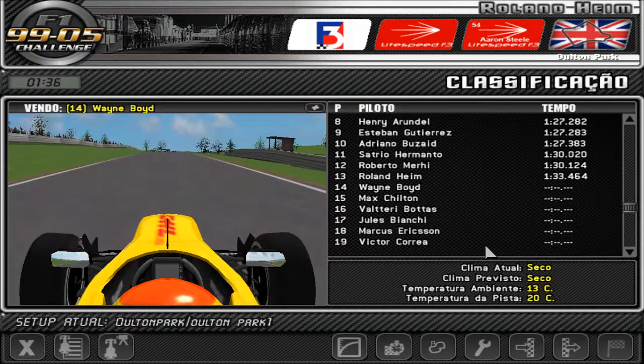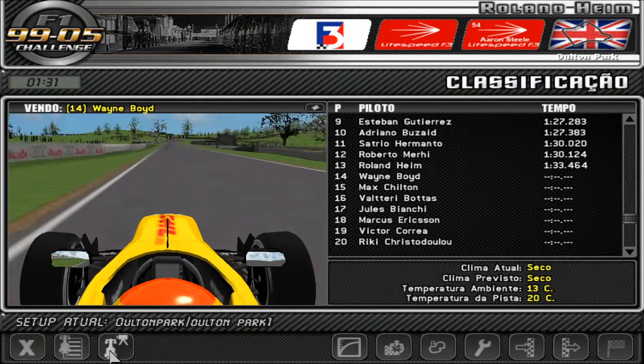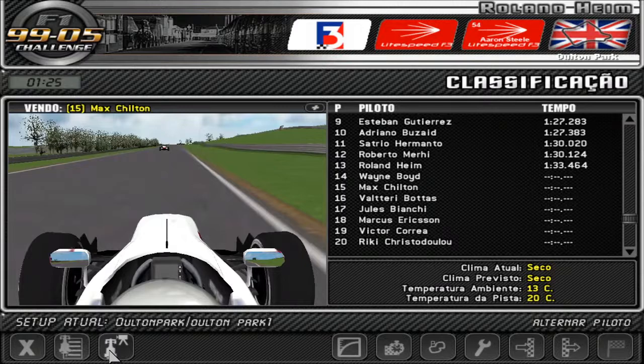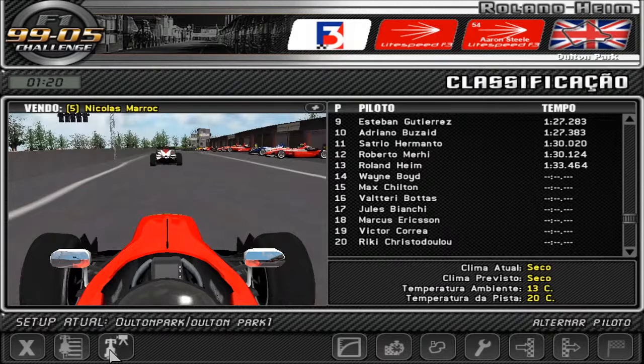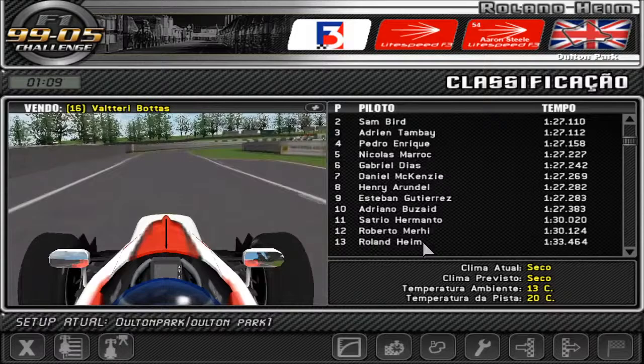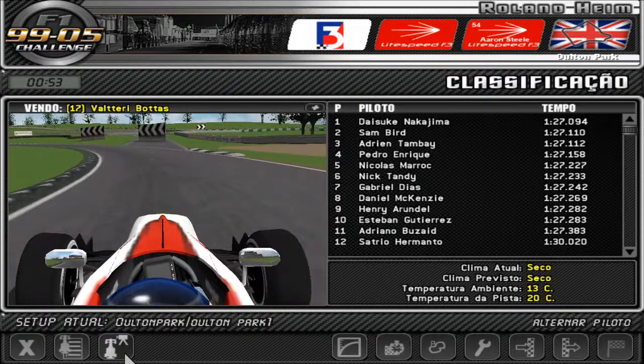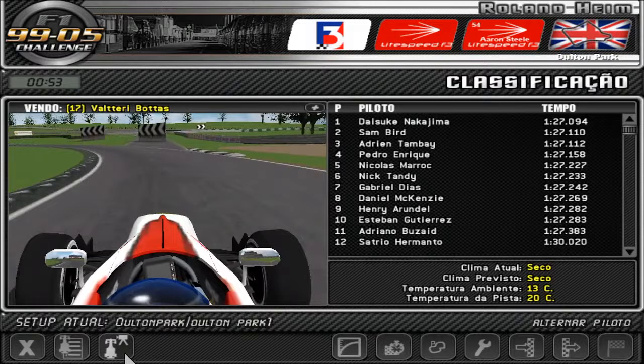We're just sliding down the order. The track doesn't look too crowded — Chilton is out as well. Bottas is coming back in but then heads out again. I don't think he'll have enough time to finish a fast lap. This might help me start from the middle of the pack, but I'm pretty sure when the game moves to the next session it will auto-generate a few more times and I'll end up way at the back.